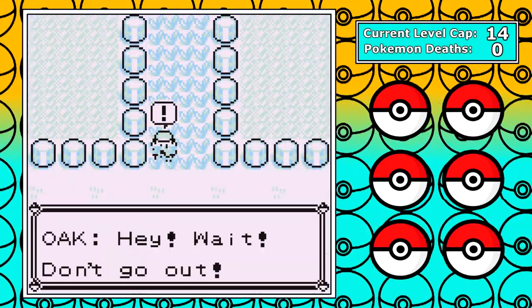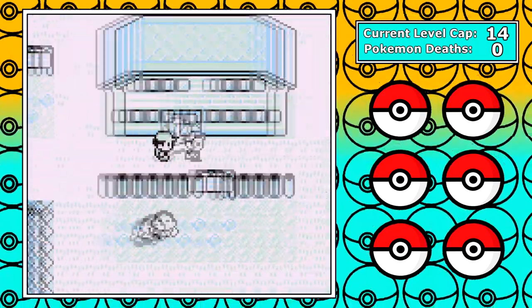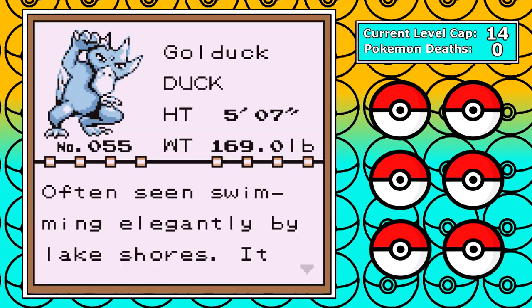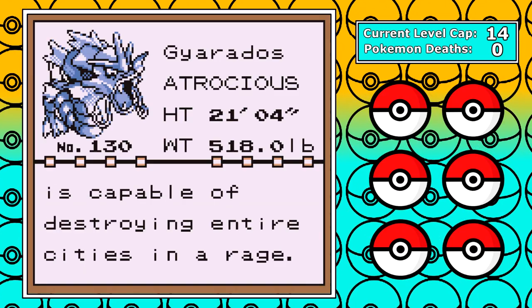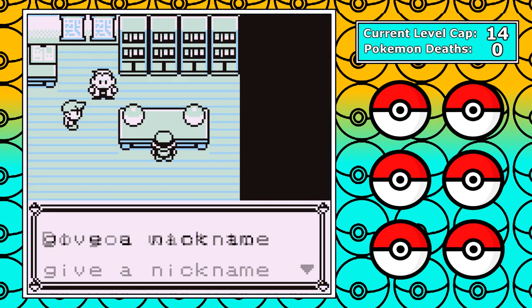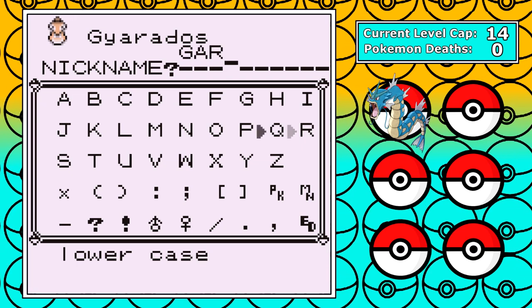As we begin our journey today, there will be no resetting for good DVs, and now it comes to perhaps the most important part of the run — what are our randomized starters? We have Golduck, Gyarados, and Vaporeon — all water types. While I do appreciate both Golduck and Vaporeon, Gyarados is very strong, and we'll get a little taste of what's to come if I ever do a solo video on it. I named him Gary, and now we are on our way.